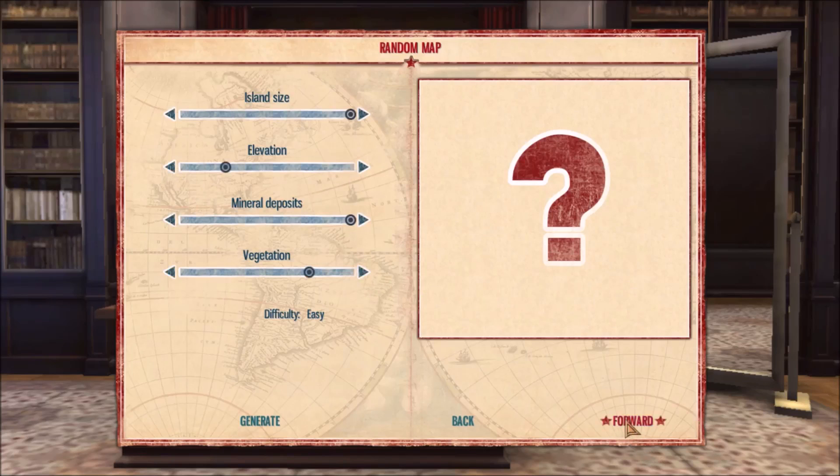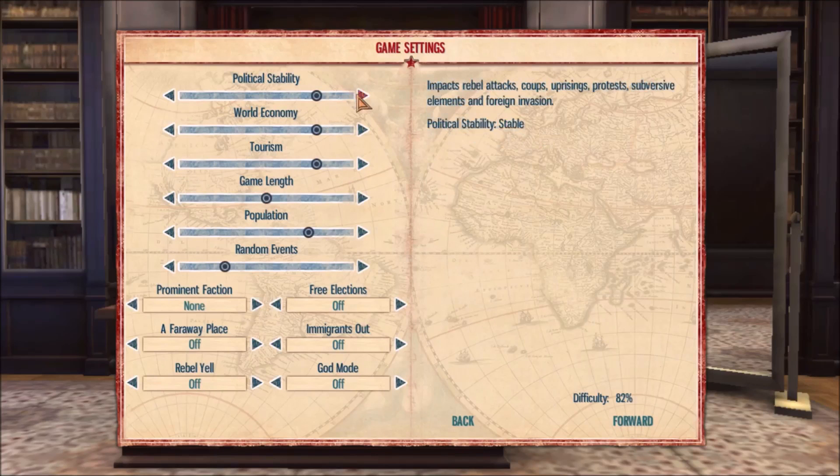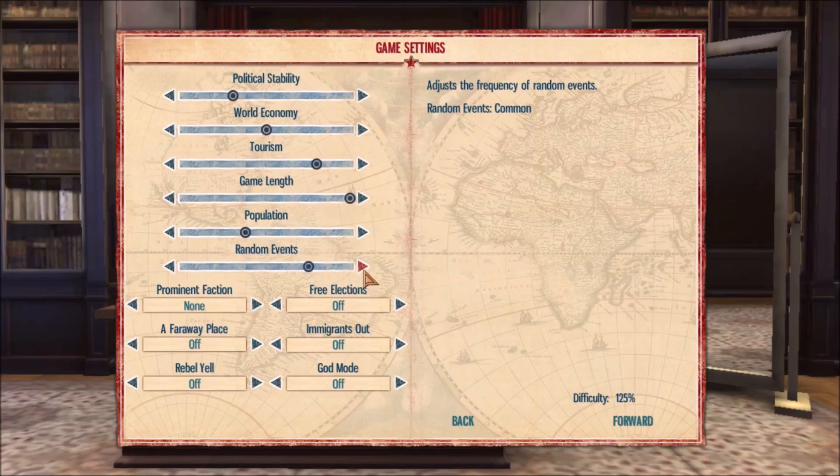Political stability — here is where we turn everything upside down. We're gonna put political stability as somewhat unstable. World economy I'll put at 50%. Game length set to really long because we want this to be a long series. Population — let's make it a little harder for ourselves, let's do 45 people to start off. Random events set to normal.